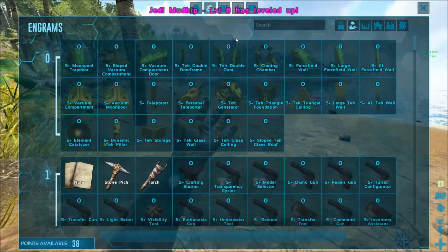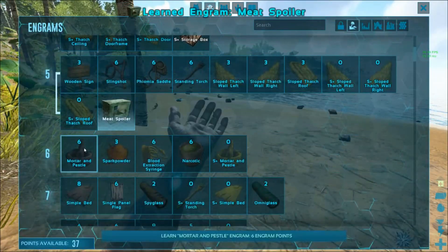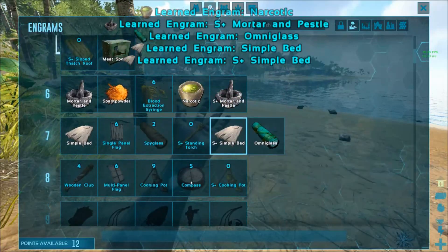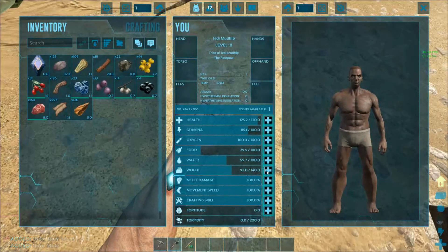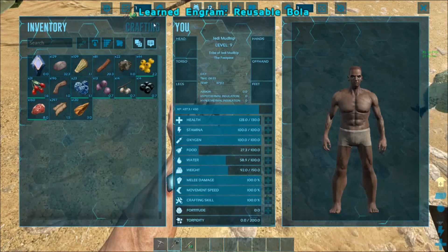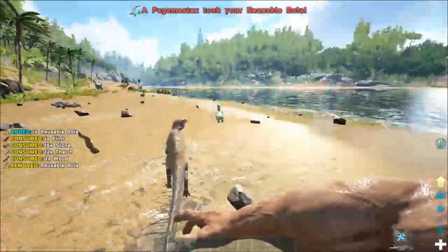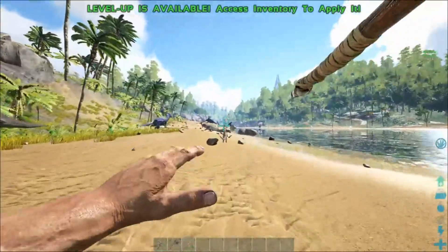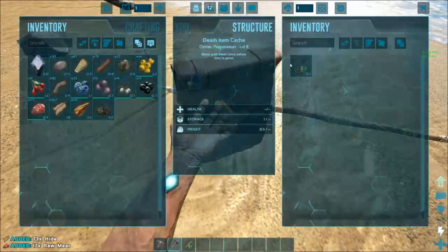Okay, we need to put these points into weight. Now if I'm correct we all have bolas unlocked — meat spoiler pedestals, omni glass, simple bed. All that's left is to get one more level for bolas. Now I can put another one into weight and I have bolas unlocked; now we can start taming. Let's get the bolas — and then campfire. You stole my reusable bolas! You stealing from me is the worst thing. Now I'd like my bola back.